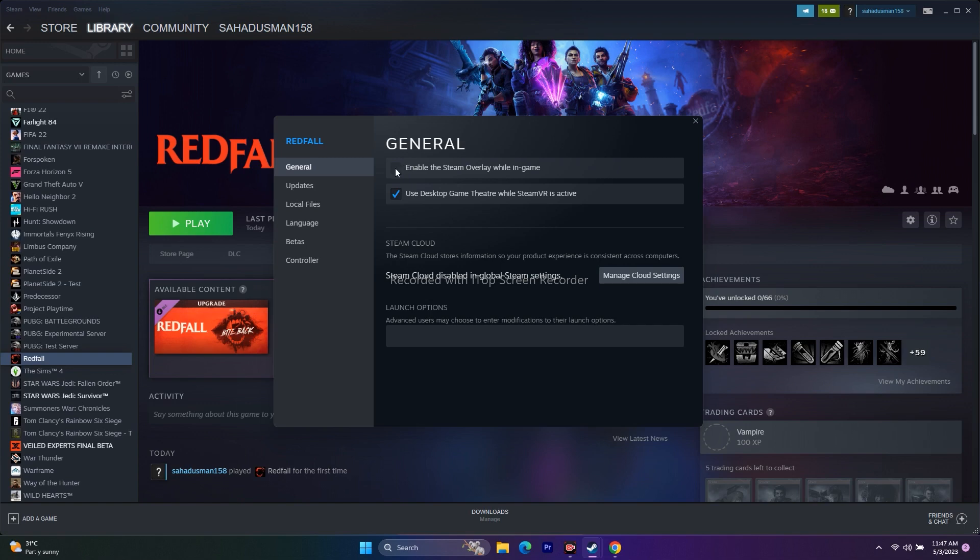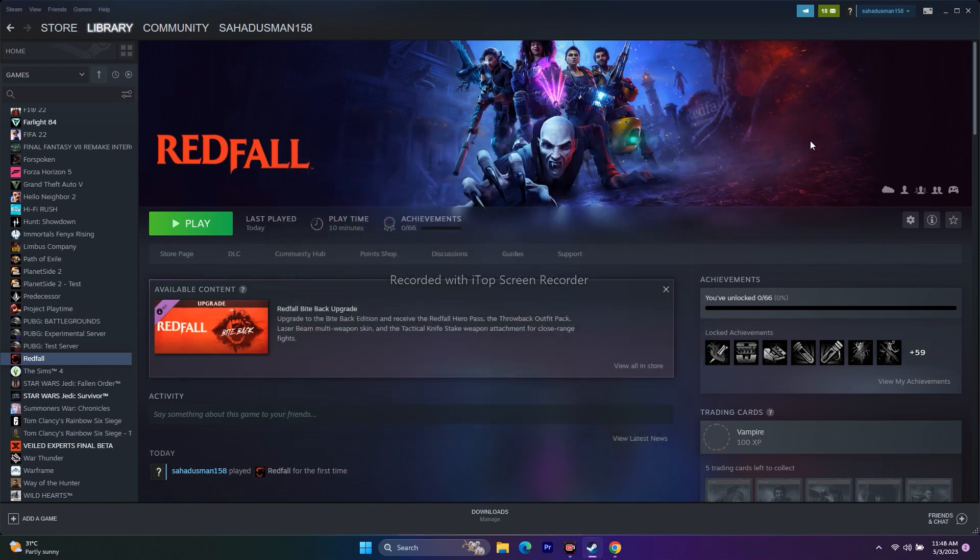Next, add launch options in Steam. Go to the game's Properties and in the Launch Options field, try the command -dx11 first and try to play. If that's not working, change it to -dx12. If that's still not working, try -d3d12. If none of these work, remove everything from the launch options and try to play the game.